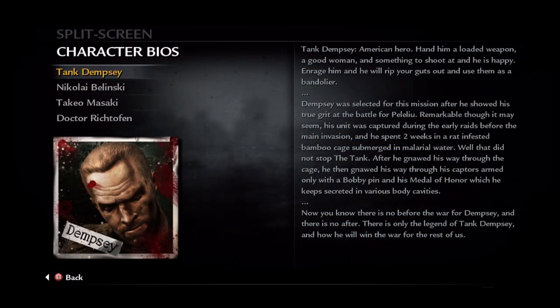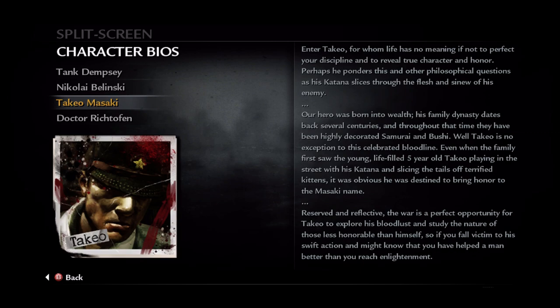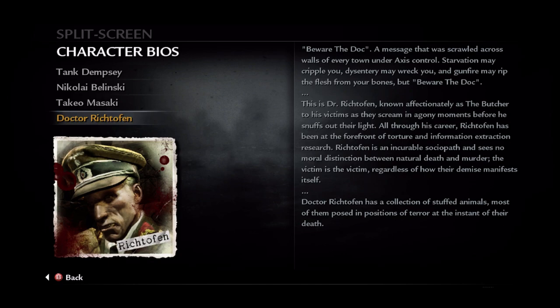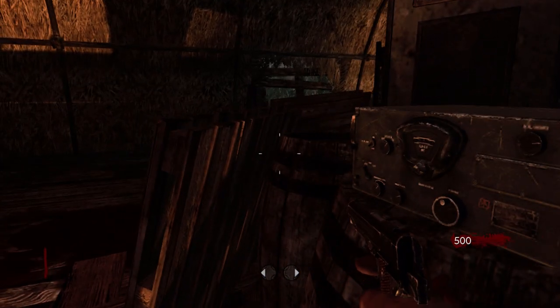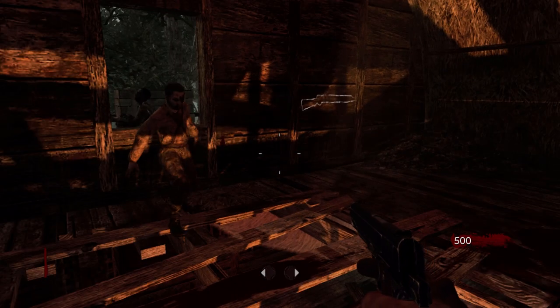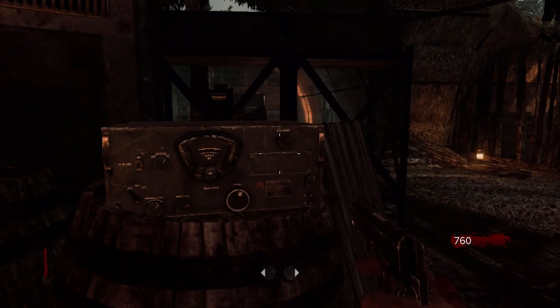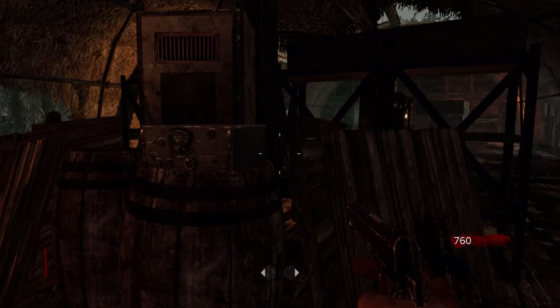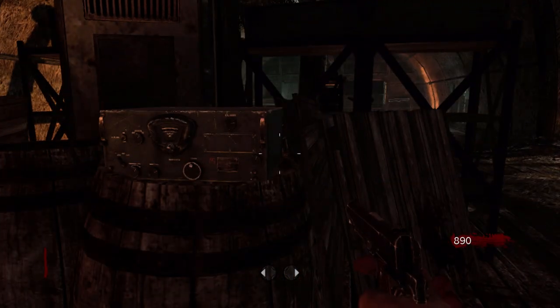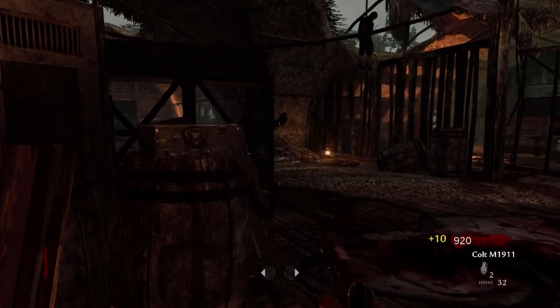The OG crew — consisting of Tank Dempsey, Nikolai Belinski, Takeo Masaki, and Dr. Edward Richtofen — these four characters would quickly become fan favorites. All of them were extreme characterizations of the factions they represent: Dempsey being a super patriotic gun-loving American, Nikolai being a drunk aggressive Russian, Takeo being a Japanese man loyal to bringing honor to his family and country, and Richtofen being an angry power-hungry German. These four characters would be coming back map after map, and most everyone loved them.